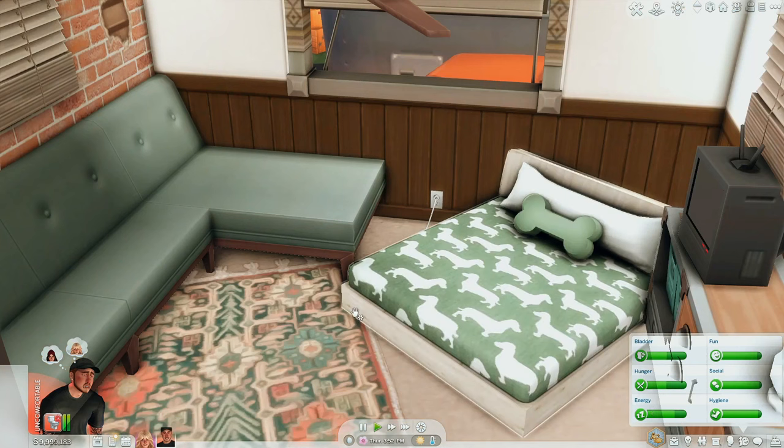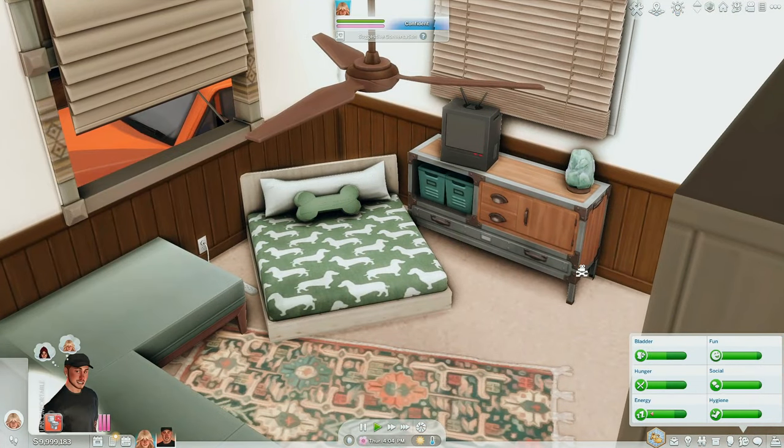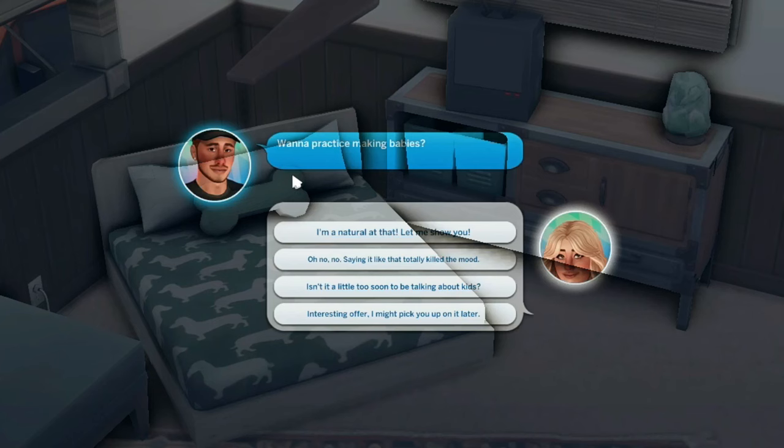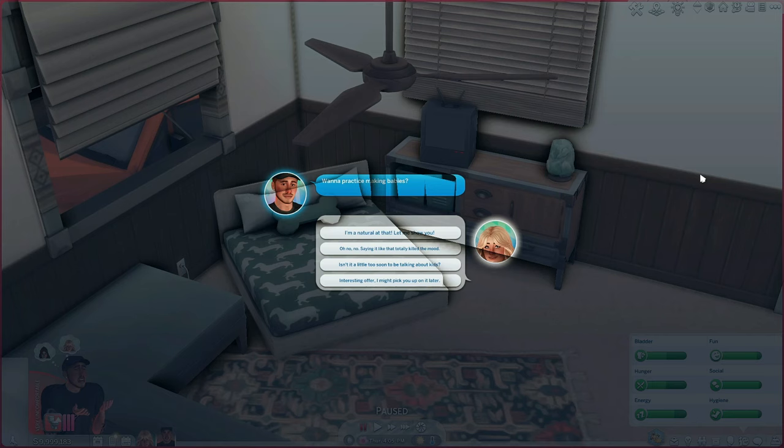So my Sims Javier and Eleanor actually don't have a dog yet, but I do plan on getting them one soon — storyline thing. I am so livid that we only have, I think, like two pets available for Sims 4 — or it's not even Pets, it's Cats and Dogs — I hate that.